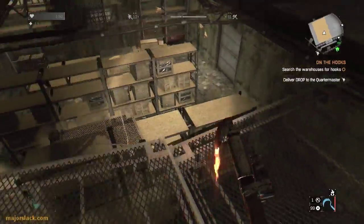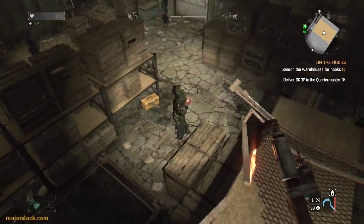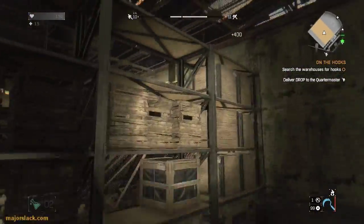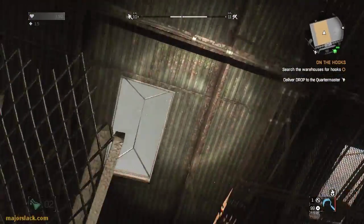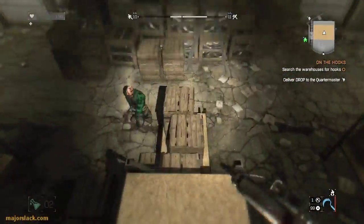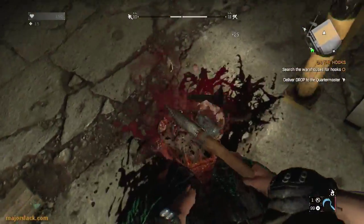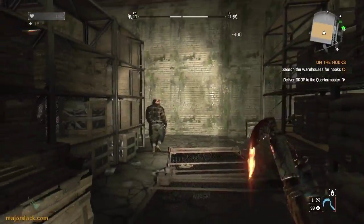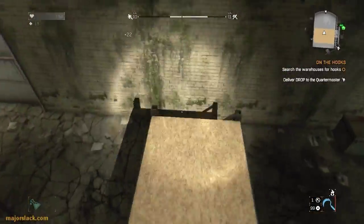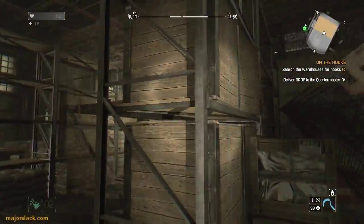There's a goon down there and a whole bunch of bad guys. This is a great opportunity to do some drop attacking. I'm going to leave the goon for last — just drop attack everybody. Get your best one-handed weapon, hopefully you've got the drop attack skill. Take care of the goon's minions first.